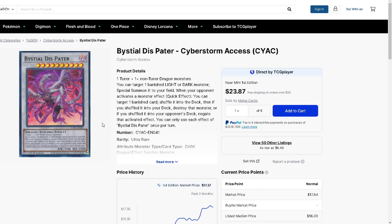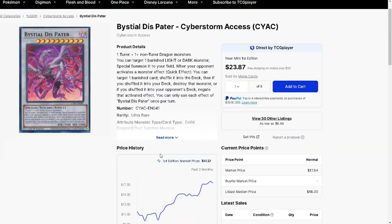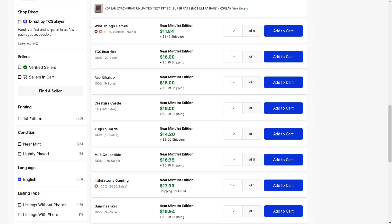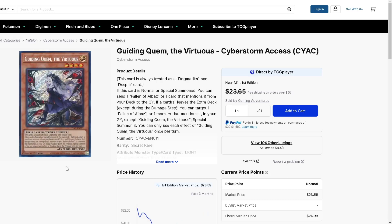Bestial Dispatter is a no-brainer buy - probably not getting reprinted until next year's megaton too. This card is insanely good and mandatory in like half the decks it feels like. $15, $16, $17 bucks - pick yourself up a Bestial Dispatter. The art is some of the greatest art I've ever seen on a Yu-Gi-Oh card, so that's always a perk too.